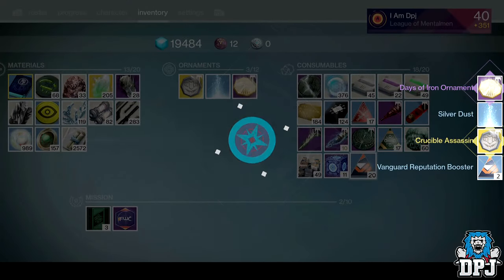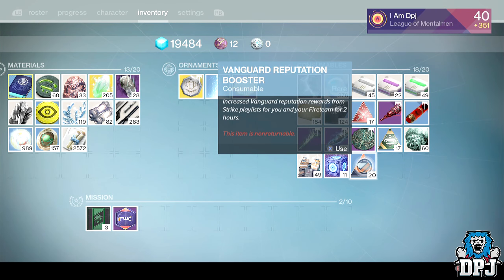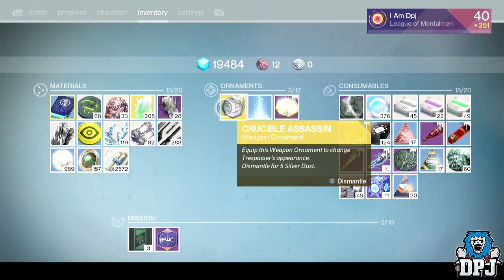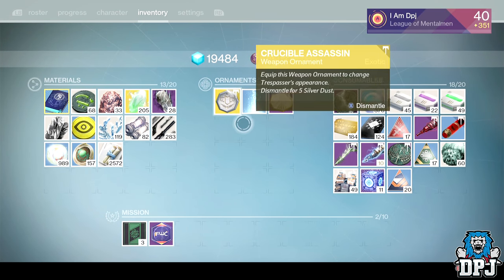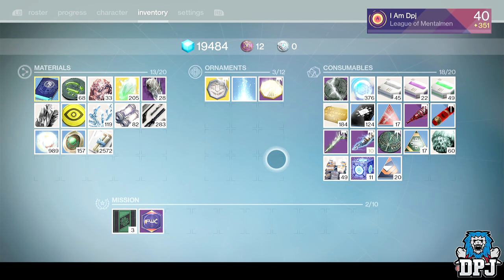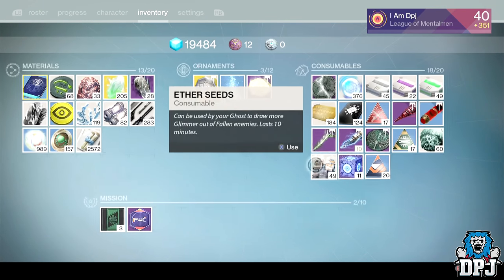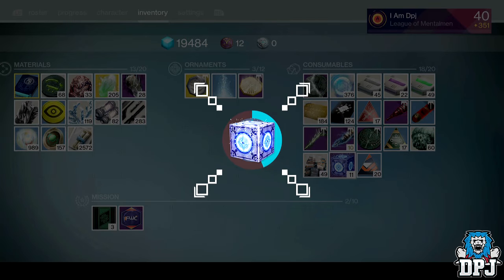From the first radiant treasure I got the Crucible Assassin Days of Iron ornament, a boost, and some silver dust. That ornament is for the Trespasser — I haven't got the Trespasser, so that's typical, absolutely typical. I may have to move some things around — I'm not sure if these go to your postmaster. Ornaments fill up space pretty quickly, so let's move on.